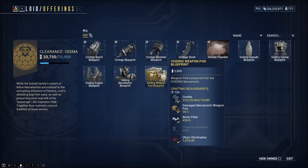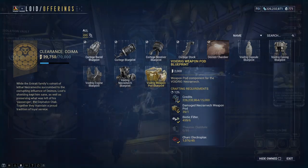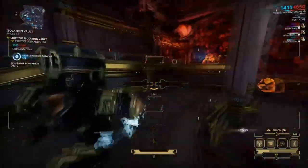The Voidrig Weapon Pod blueprint requires Biotic Filter from isolation vaults, crystals around Deimos, or Duroid fish. You'll also need Formic Distillate — a combination of Formica, mined in Deimos and found from crystals, enemies, and isolation vaults — and Venerol, an ore mined in Orb Vallis. Additionally, Gallium found on several planets like Mars, and Lucent Terrorine Globules from vitrific outcrops in Deimos. Finally, Shock Electroplex, gained by cutting up the Shockel fish found in Lake Gara inside the Planes of Eidolon — a common fish to find.